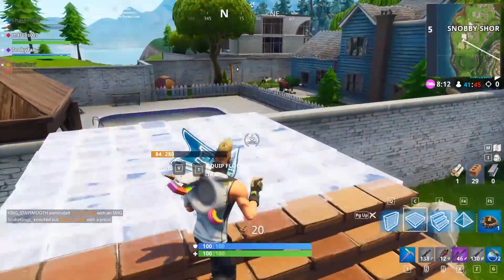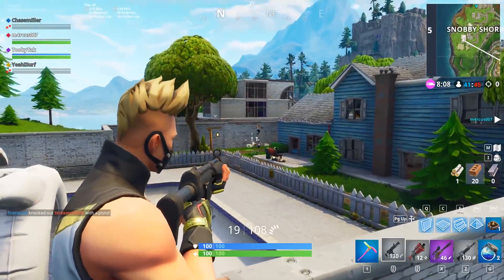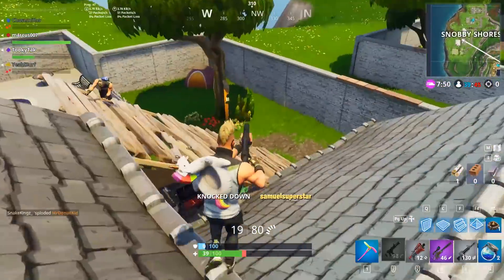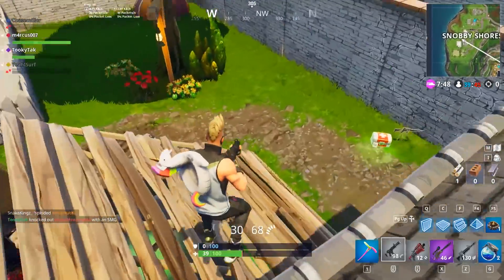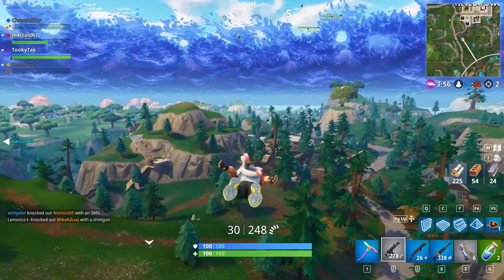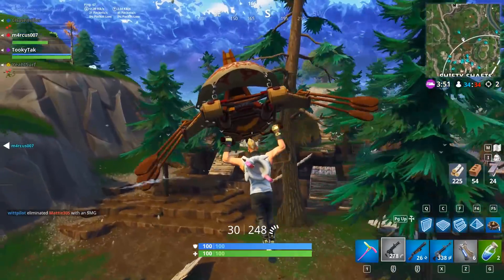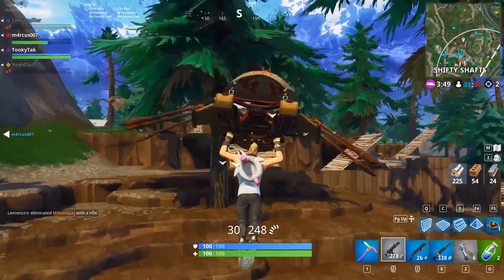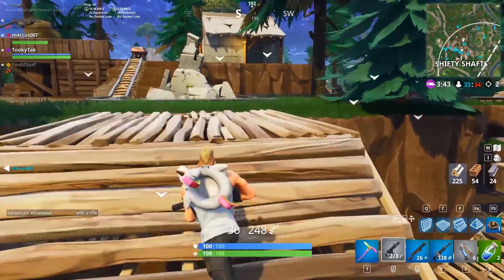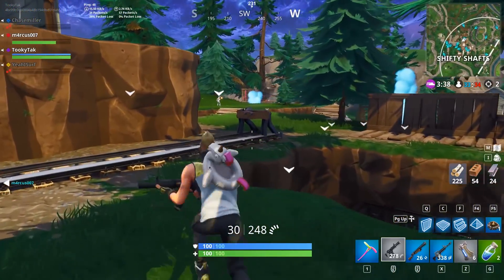Searching a Supply Llama is pretty straightforward, but it might be the hardest one to complete simply because it's total RNG. I think there are only three llamas on the map at once, so you have a very low chance of finding one. Save this one for last. The way I think you can do this is to glide around above the map until you spot one, then just eliminate yourself and get out. This one might take a while.